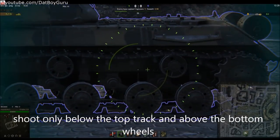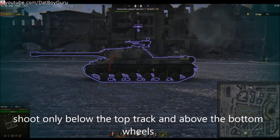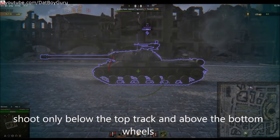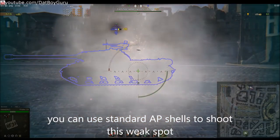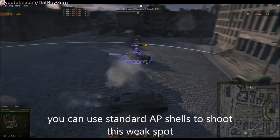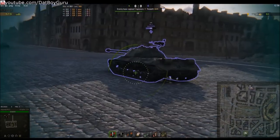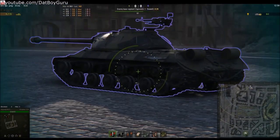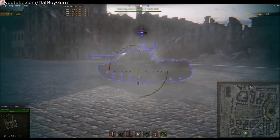Instead, you must try to shoot it in the sides. The best time to do this is when the IS-3 is preoccupied with other enemies. Pop out of cover to shoot it when it is in between reload cycles. Shoot only below the tracks and above the bottom wheels — you don't even need APCR for these weak spots. However, you must shoot the target with its side facing you square. If you attempt to shoot it at an angle, it will create greater effective armor and your shots will most likely bounce.